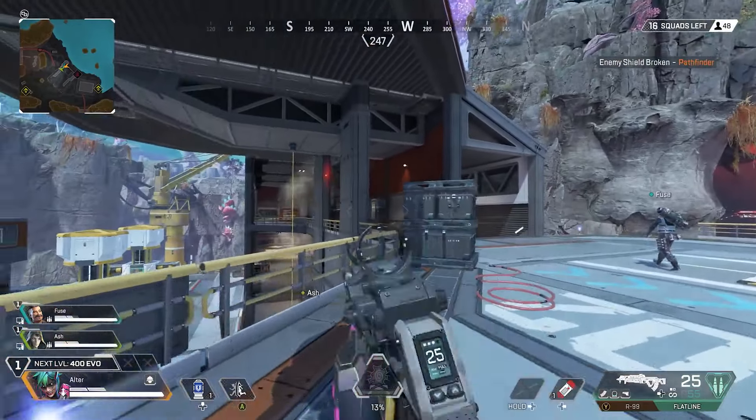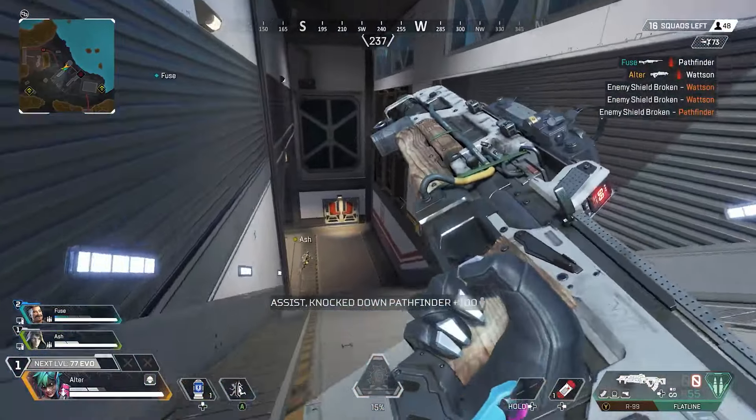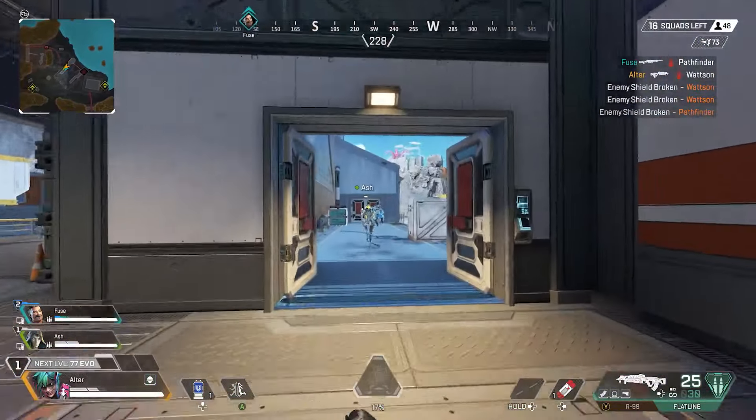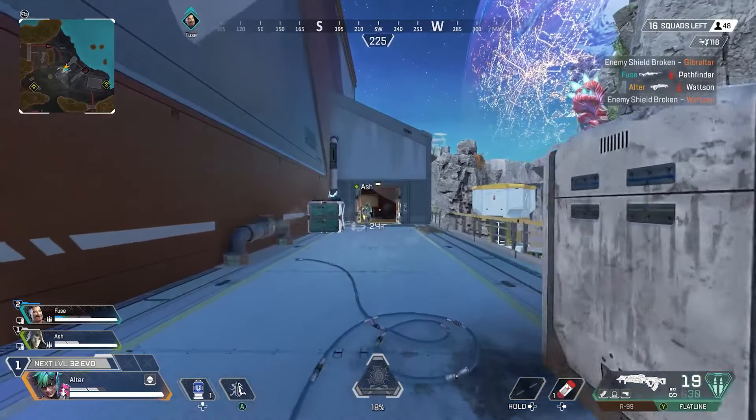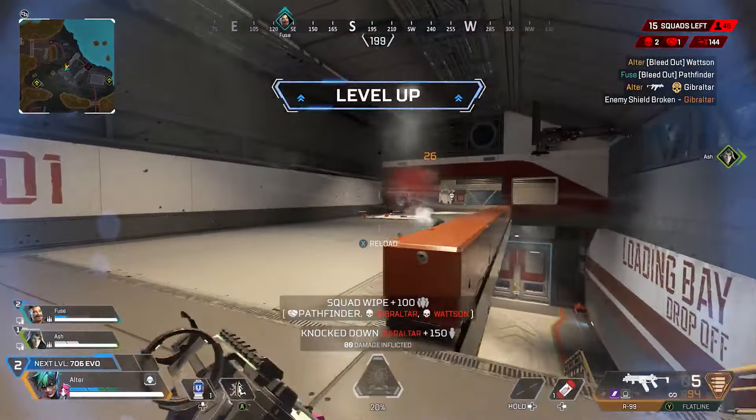Since Altar is a breacher legend, she's best paired with a recon and/or support teammate. She can provide fast entry on gunfights, but she'll need help getting recon intel first to figure out the best placement for her portal. A support legend can help Altar and their team maintain health when starting a fight or escaping one with Altar's ultimate. I'd probably pair Altar with either Conduit to maintain shield health when breaching into a fight, or Newcastle to help resurrect teammates quicker and safer after using Altar's nexus to retreat.